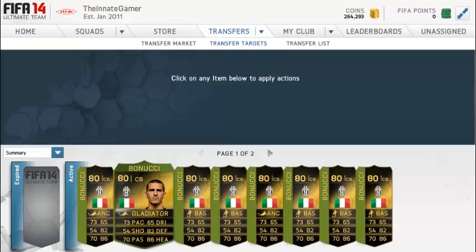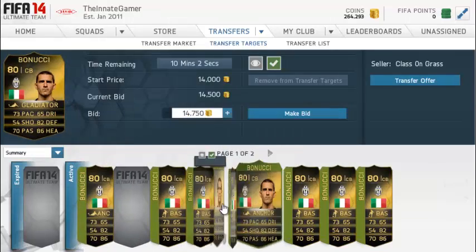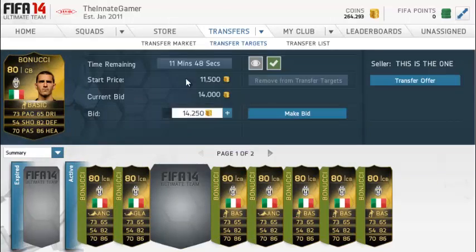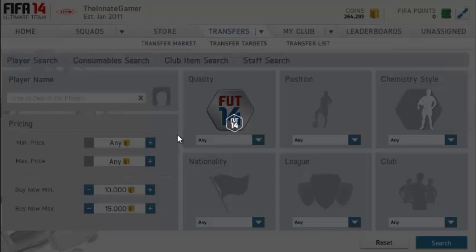Hello and welcome, Nate Gamer here with a bit of in-form investing. So Bonucci — I should have really done this a couple days ago when he was just out of packs, but he's risen to about 15k right now. I'm trying to pick him up for 1500 and I reckon he's got really nice stats.